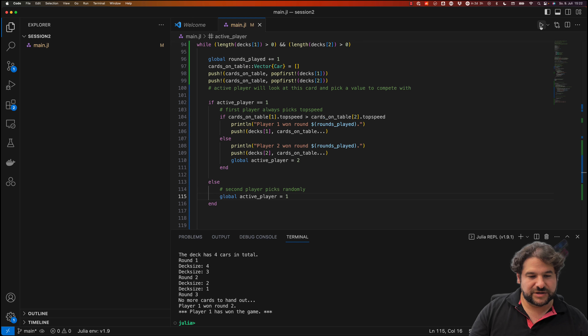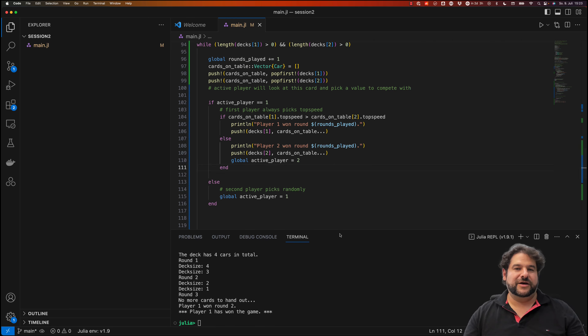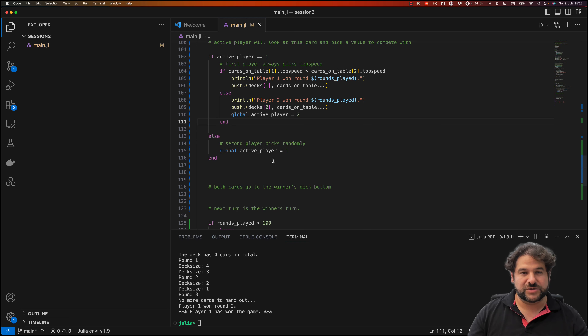After fixing the scope issues, the game runs: player two won the game, player one won the game, etc. Even with player two doing nothing, they win a lot of games. This is the most basic version. In the next session we'll add a real second strategy and evaluate which strategy performs better.